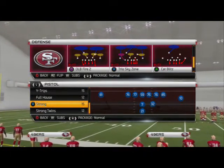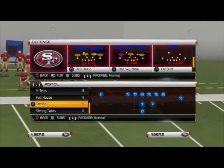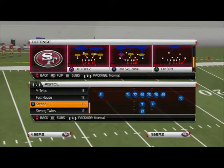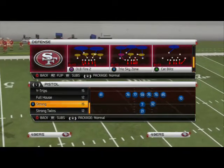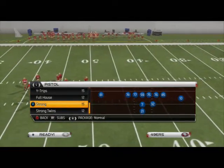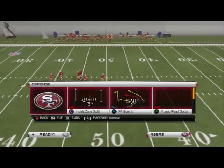What's up man 25 gamers. In this week's scheme of the week video, we're going to be taking a look at another great run defense out of the 3-4 over formation. The play we're going to be looking at today is cat blitz from 3-4 over — in my opinion one of the better run defenses you can have out of this formation.